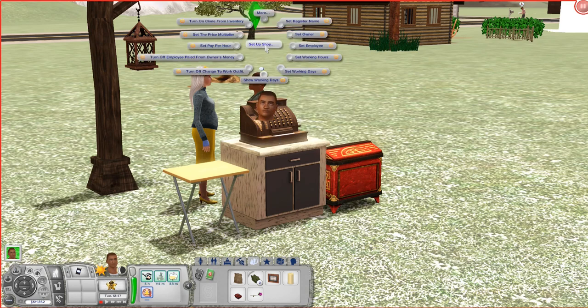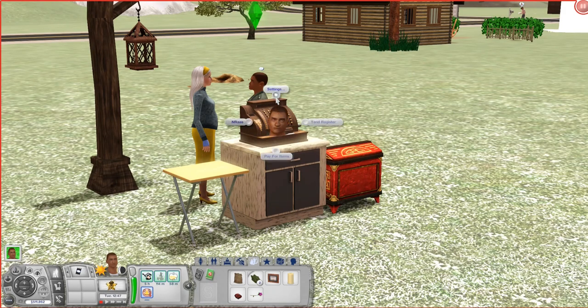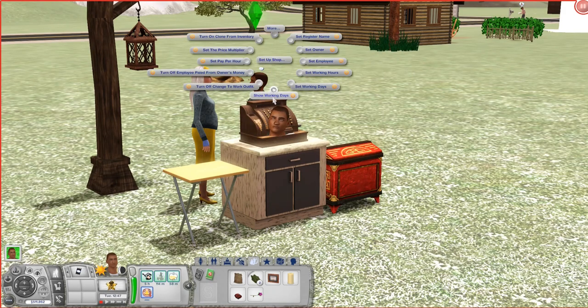So what's new in this version? I've been doing some updates to the mod, and I thought this is a good moment to show it in action. What's new is that you can set working days for your employee and for the shop as well. You can basically say we only work on Thursday and Tuesday if you want. And there is an option here: show working days.